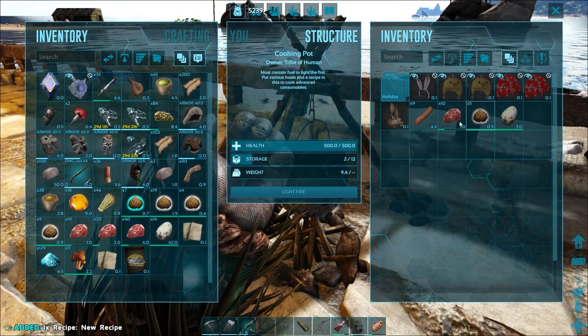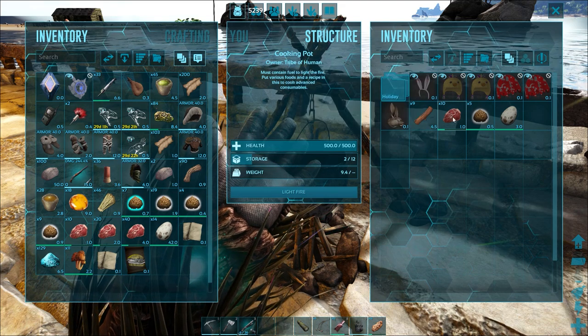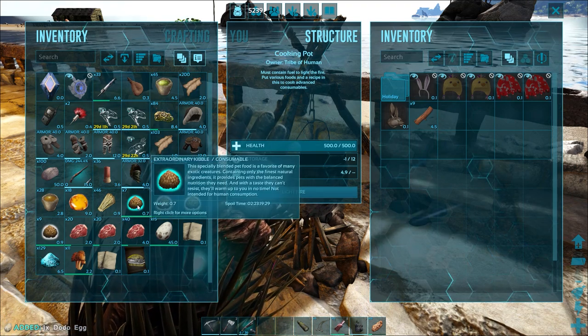Ignore — no pun intended — any guide suggesting using eggs in your recipes. It's the second best ingredient to regenerate health, but by far the heaviest, so it's pointless if you can't carry your food and drink.